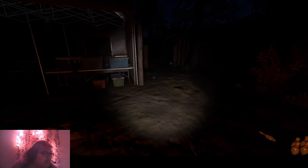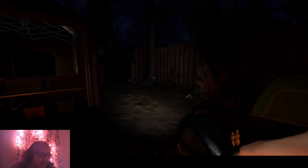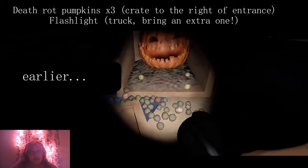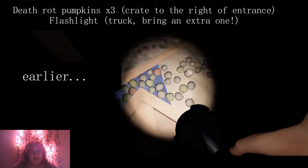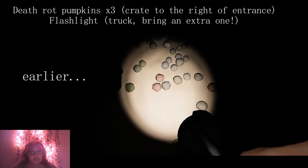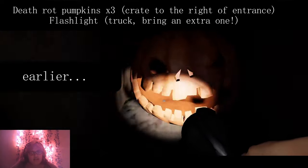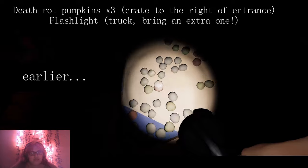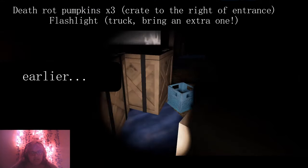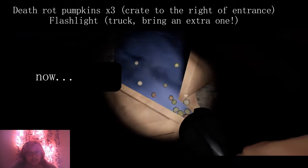The last thing we need is the light in the dark, which is going to be a flashlight — it can be any flashlight. I just forgot to bring a second flashlight. And then the death rot pumpkins, which are supposed to be in the storage area. These are the pumpkins — the death rot pumpkins. I'm not entirely sure that this is the death rot pumpkin.